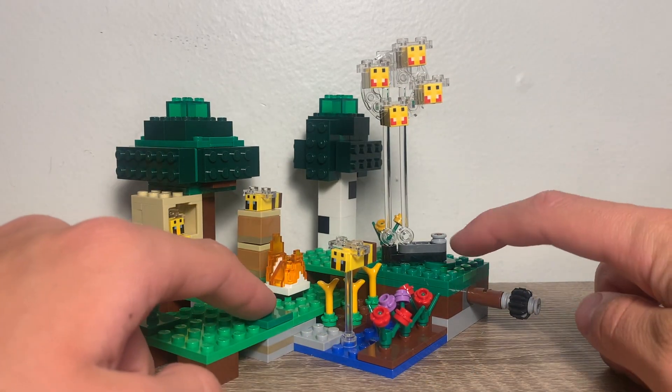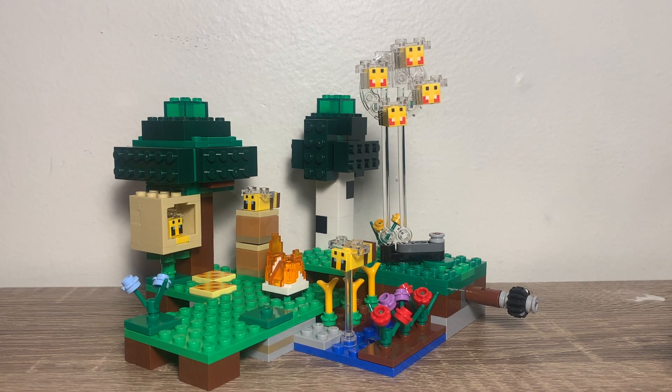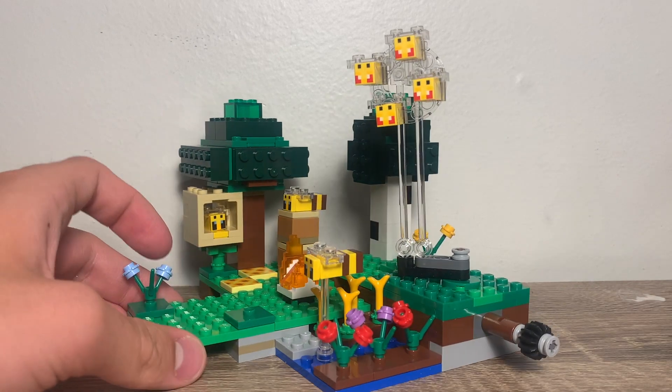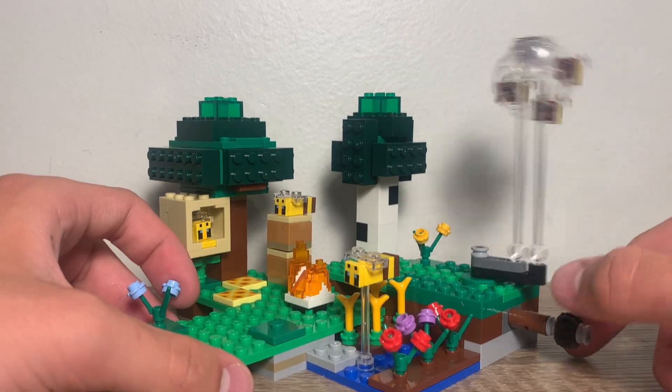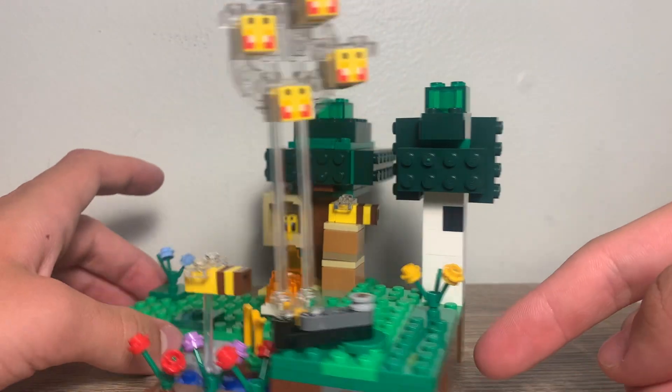You have flat, a block taller, and then like two blocks and a few plates taller right there. I just thought that was cool. This play feature is not the greatest because it sticks out so much. It would have been better if they maybe put it back here or something — you could easily modify it to do that, so I might do that.